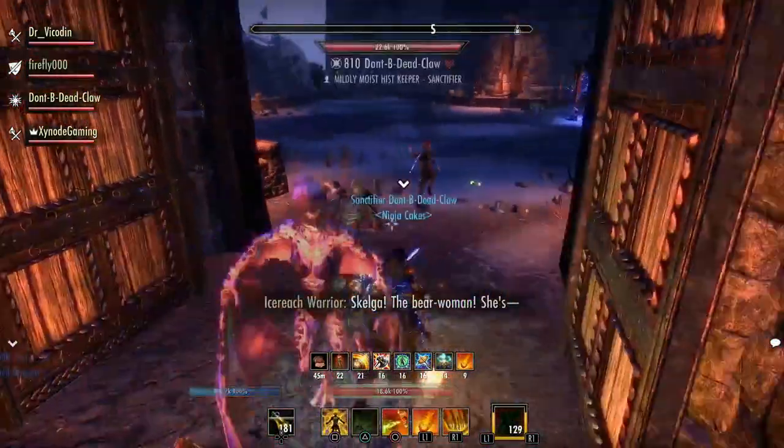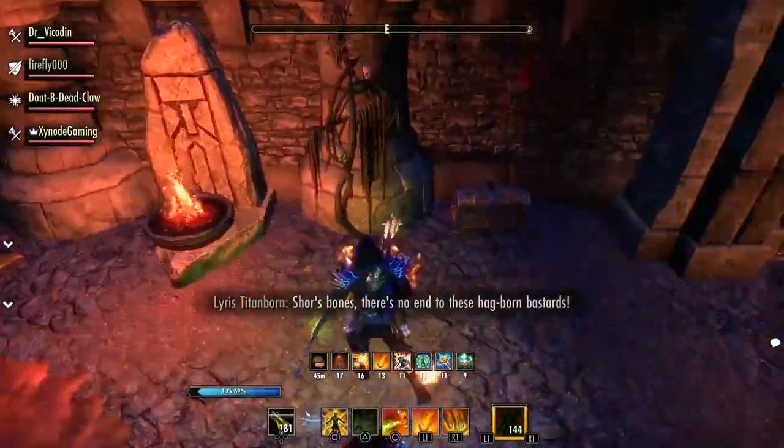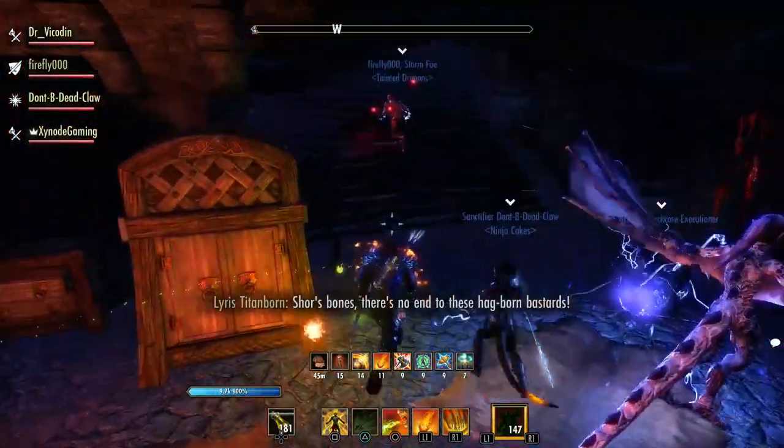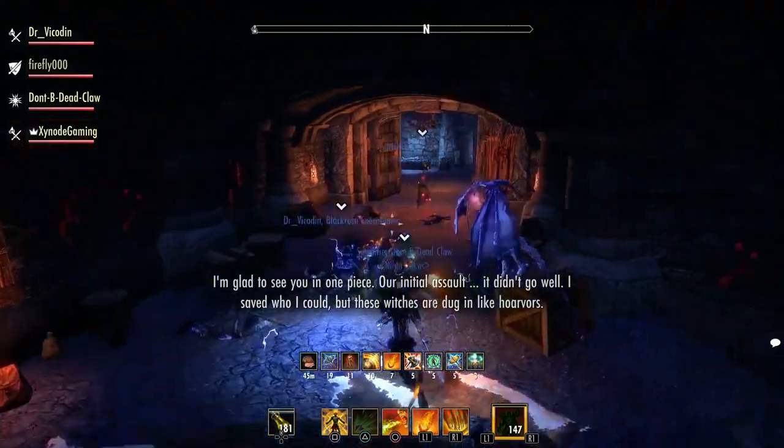This is the part where Lyris comes out and just decks someone. She fights throughout the dungeon, showing that she's wrecking everyone anyway — she could probably do the dungeon herself.